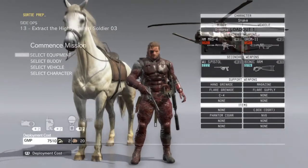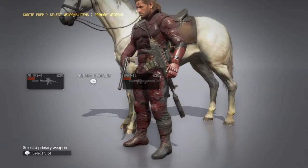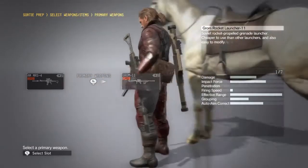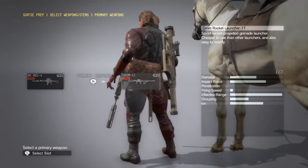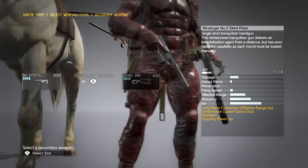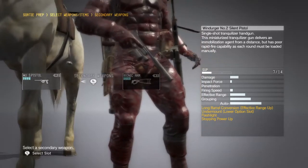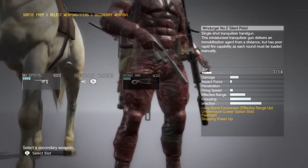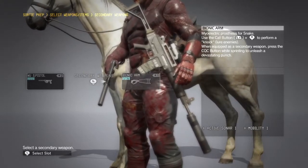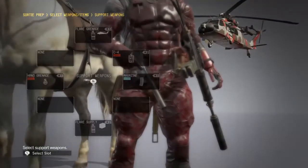Here we can look at our weapons. I've got a machine gun, a sniper machine gun, and a rocket launcher. I've also got a silenced tranquilizer gun - and this is the gun if you're interested in recruiting people for your base, this is the gun you'll end up using a lot. Or your bionic arm - you can basically punch people around the head with that if you've run out of ammo.